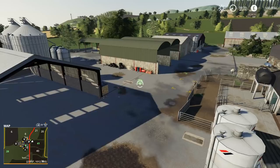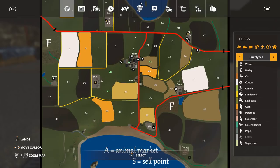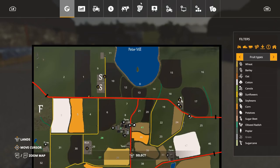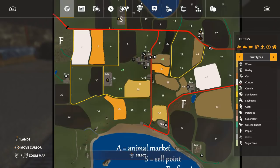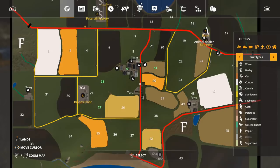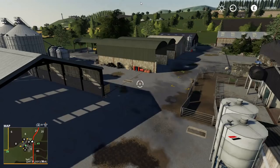Looking at the map: 49 fields that range from smaller side fields around the farm to fairly large ones up on the hillside - fields 44 and 45 look quite large. There are bays on both sides of the map to test out that water shader. Inside the main farm you can see a chicken coop and cattle, with pigs located right back on the main farm as well.